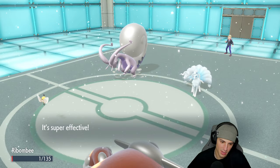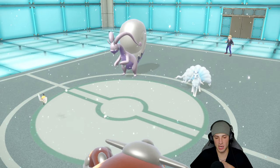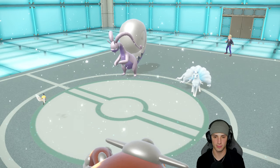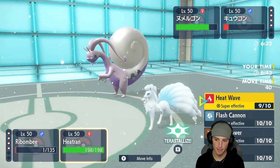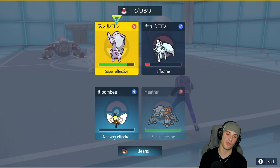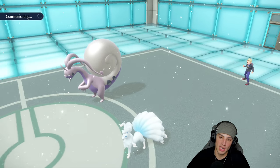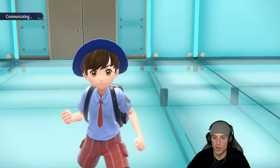Heavy Slam comes out and the Focus Sash saves Robombi. They didn't set up a defense boost so Robombi's sash triggers. I think from here we might just let Robombi die and drop another Heat Wave — or use Helping Hand, leave Ninetales on the field, and drop an Earth Power. Goodra has no defense boost right now even with Aurora Veil, so maybe we get a lucky crit.